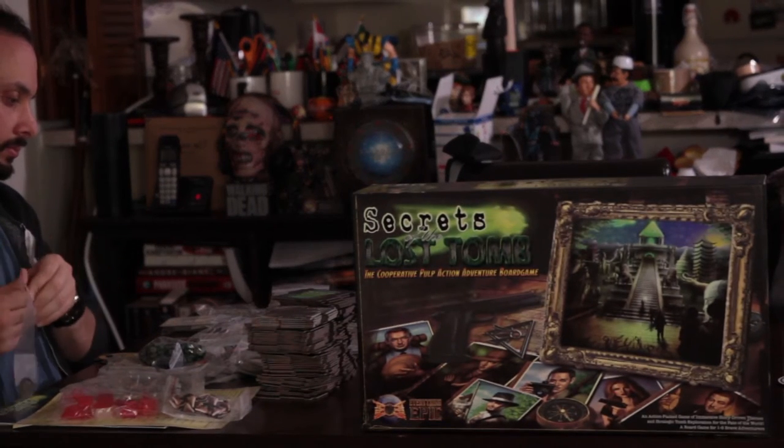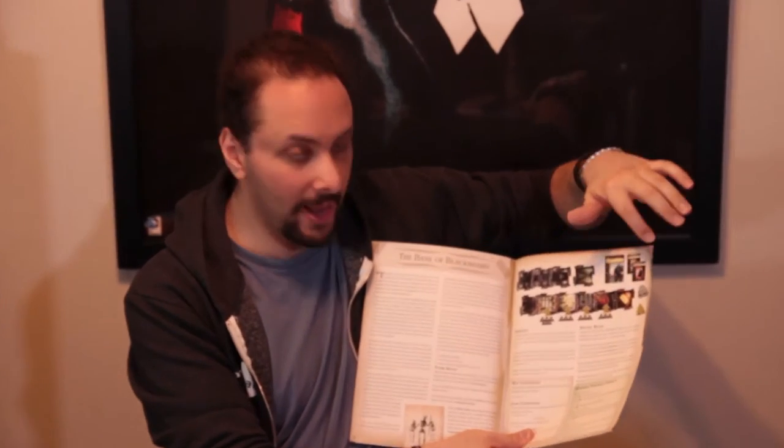Secrets of the Lost Tomb is a scenario-based game. Out of the scenario book for the base game, you will get the core scenario book. Inside the book you'll see various scenarios that have a title, a description of what the scenario is, special setup rules for the tomb, special rules like if you have to put traps down, special tiles to place, or special rooms to place out before you begin. There are also specific win conditions, lose conditions, scenario-triggered effects, and various things you read out loud as you're exploring the tomb.